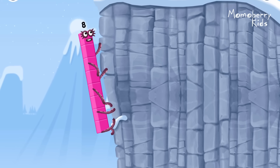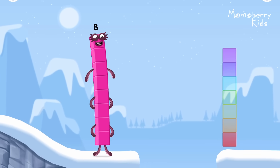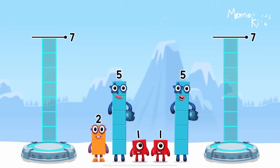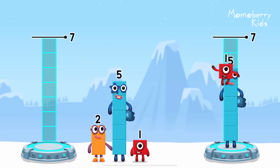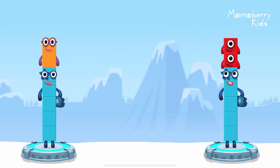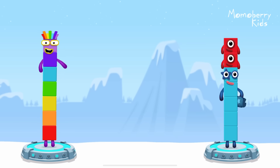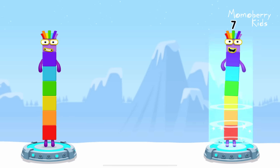I am eight. Octoblock coming through. Share the number blocks evenly to make two groups of seven. Five, one, one, five, two — you got it! Five plus two equals seven. Five plus one plus one equals seven. Seven equals seven.